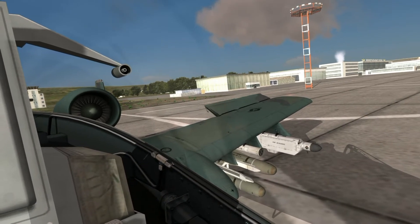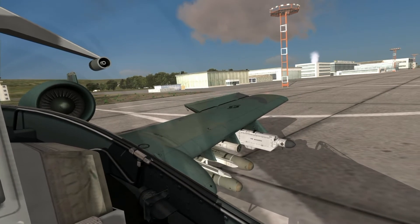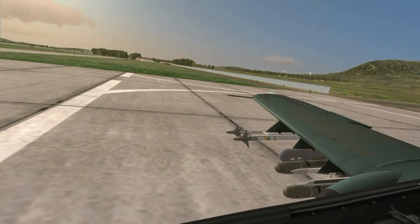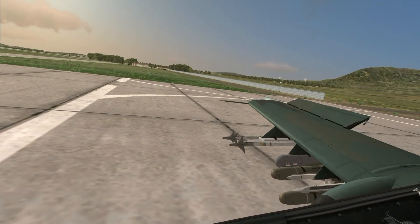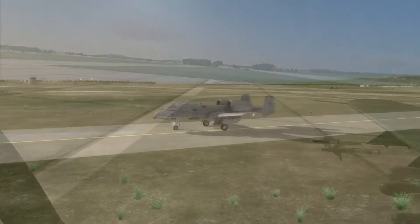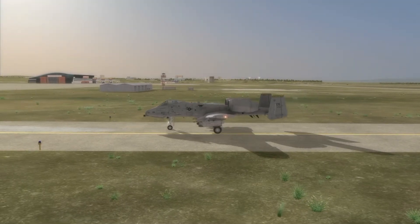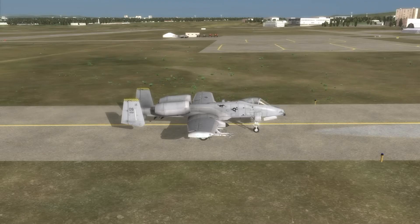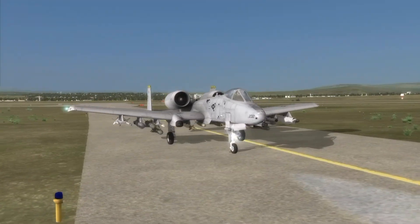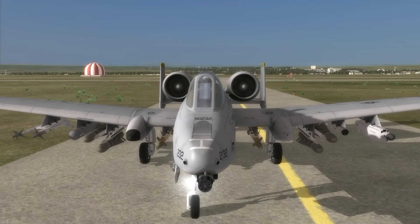There's the ailerons and the speed brakes, and you can see the engine spooling up. The startup time is about 25 minutes from the time you start to the time you're ready to taxi, so I spared you that. Here we are taxiing with a little different paint scheme. At the end of this video, you should be able to take off and land your own A-10 should you find yourself in one. And you can see that giant 30mm cannon underneath the nose.